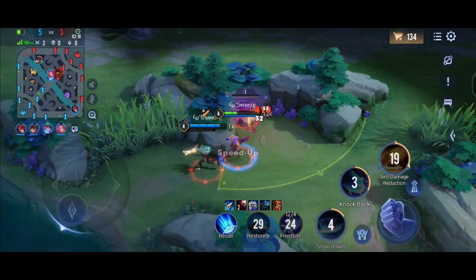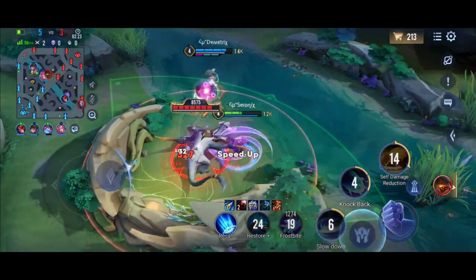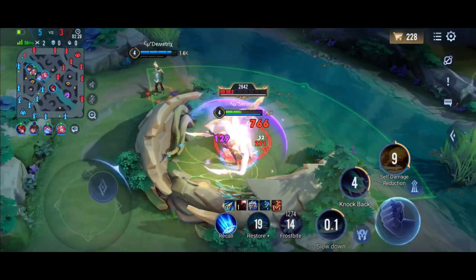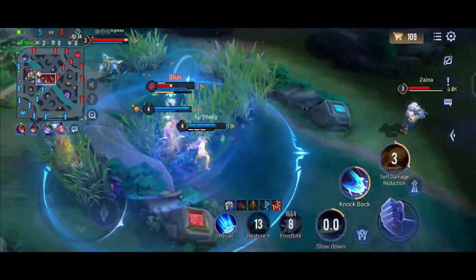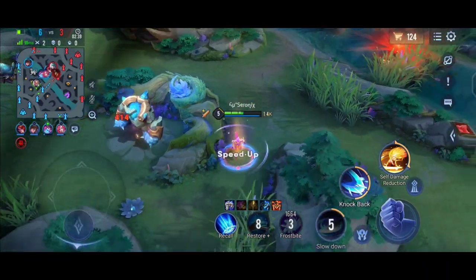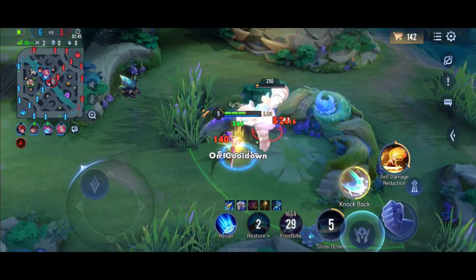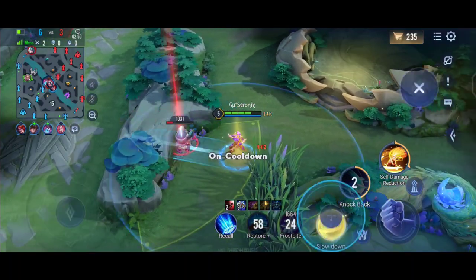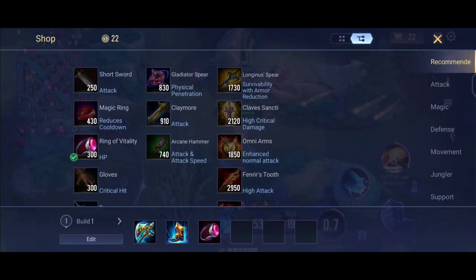Let me explain her abilities. Her first ability — she throws a blade which hits enemies and can bounce up to four times. After hitting four times it returns back to her and restores a little HP. It also reduces the movement speed of the first enemy hit, then continues to hit other enemies and comes back.